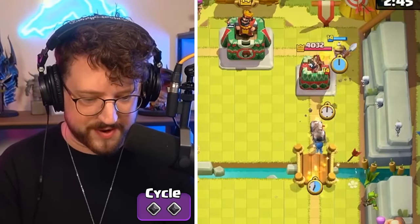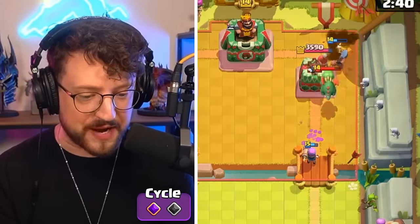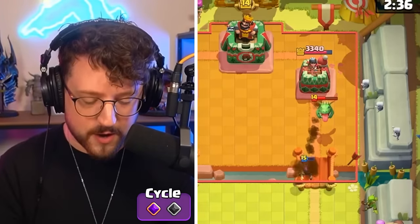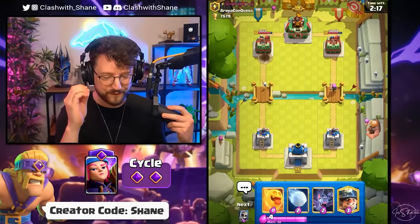Fire spear going in as well — we already have one firecracker, halfway to an evolved version. She is able to splash the tower for not only one shot but two shots, bringing it down to 3,300. One more firecracker over here and we already have the evolved version unlocked!